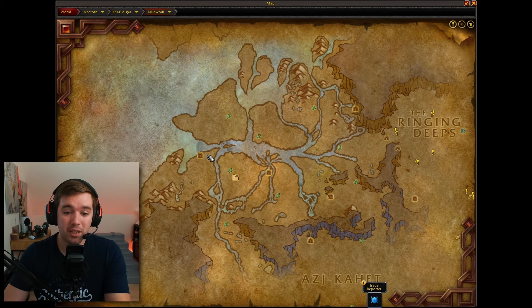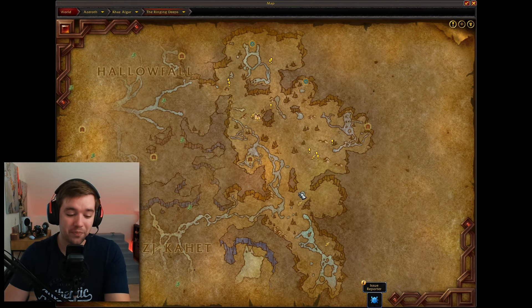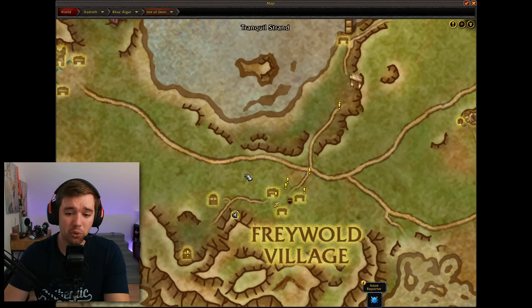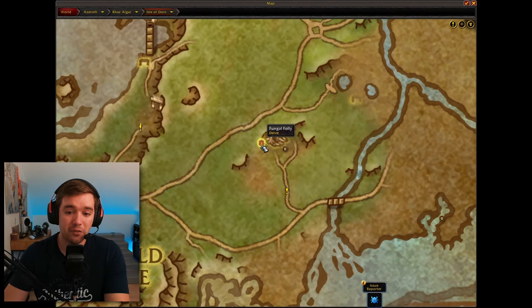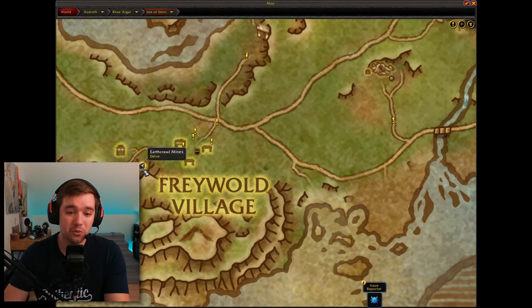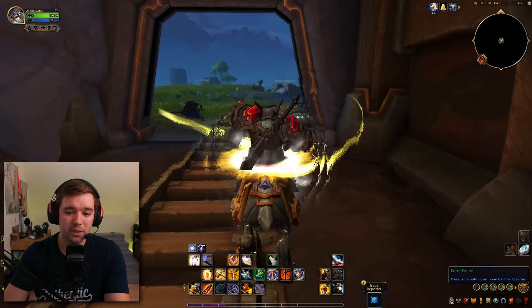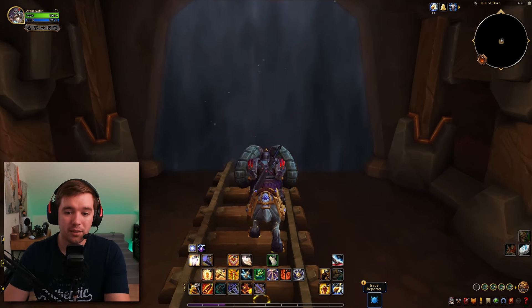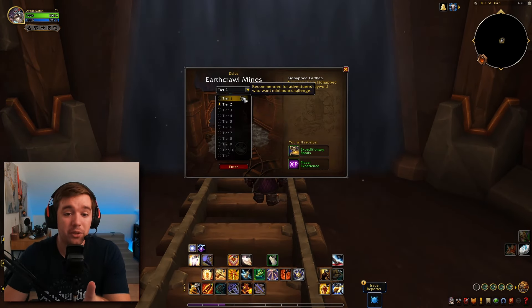In all the other zones you will find Delves everywhere — they are literally everywhere, so you're going to have plenty of fun. When you go to one of the Delves, like Earthcrawl Mines here, it has the logo of a little gate. If you get close to it, it opens up a window which tells you this is Earthcrawl Mines and you can do Tier 1 to 11.